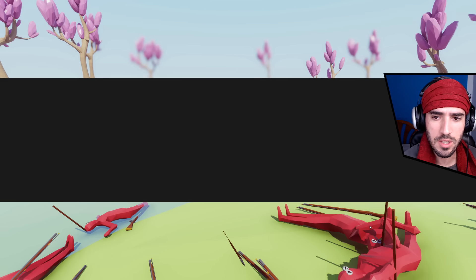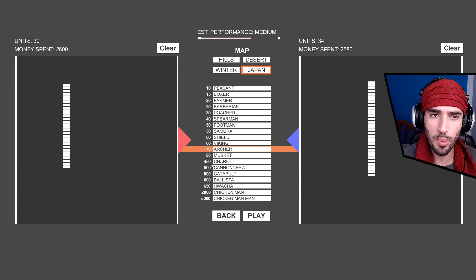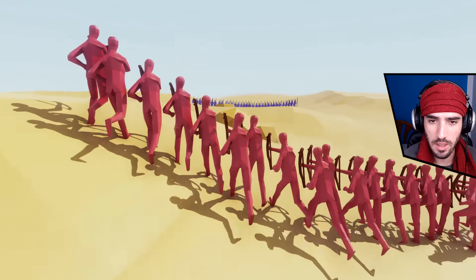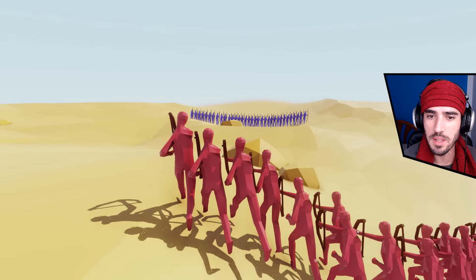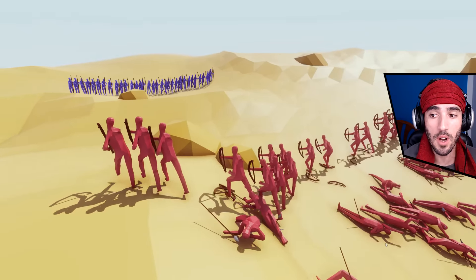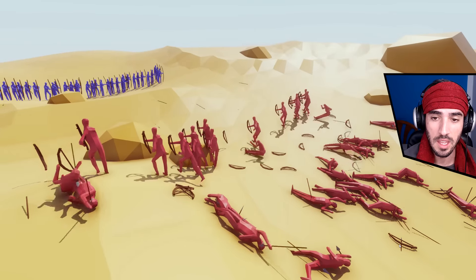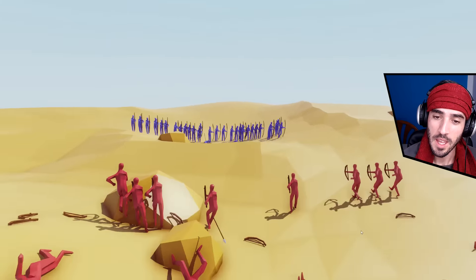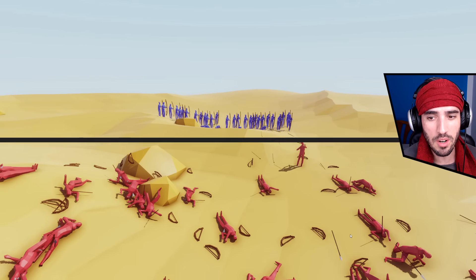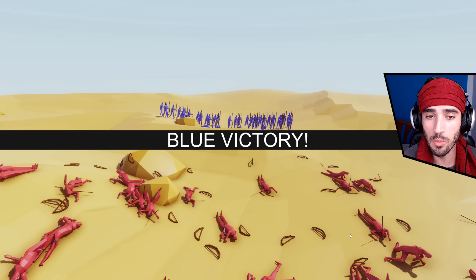I'm gonna throw a different challenge — putting poachers down to see who wins against the archers. There's a rock in the middle, so these guys have somewhat of an advantage being on higher ground. The archers can fire from a longer distance and they're gonna win this. Before, the archers had about the same range but their aim was terrible. The poachers' aim was much better.